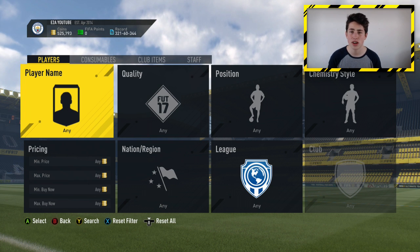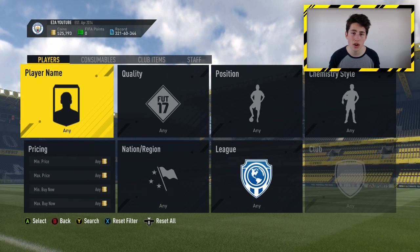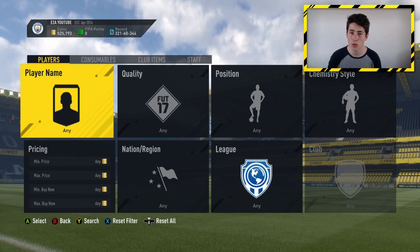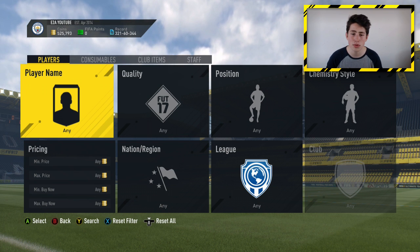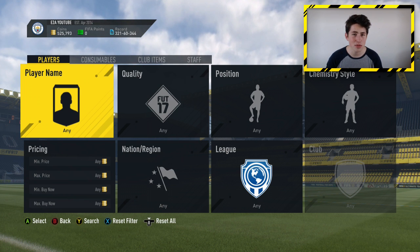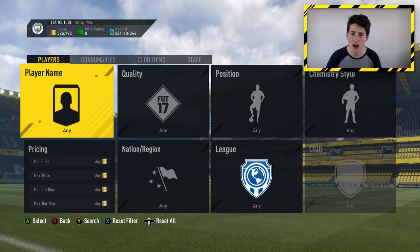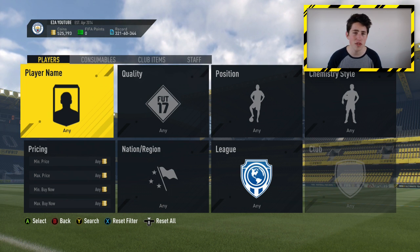So many are getting listed up on the market and there's so many bargains you guys can snipe, and you can also get these cards on bids. I'm going to be showing you not only the sniping aspect but also how to get them on bid. I'll be showing you the best players to trade with and some examples as well. People sent me their best snipes over on Twitter — someone made 150,000 coins on one card.